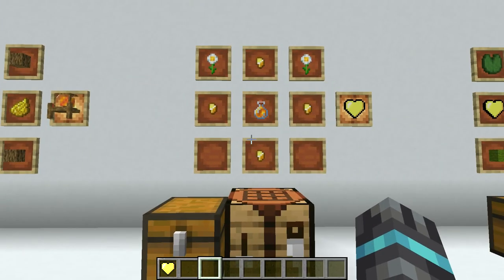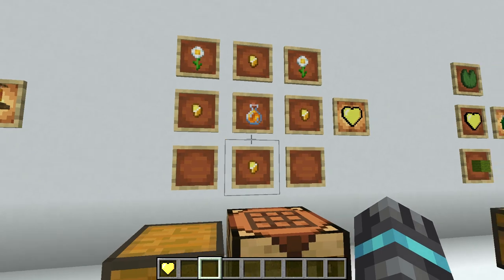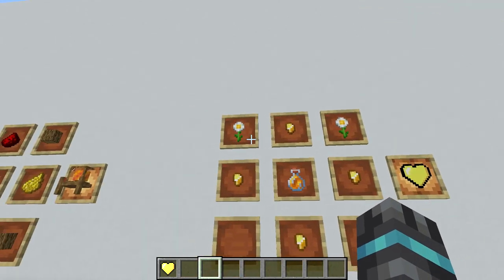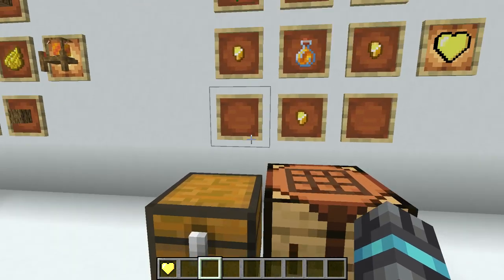The next thing you will need to get any of these pets is a Heart of Gold. To craft it you will need one honey bottle, four golden nuggets, and two flowers of any type. Now let's craft it.